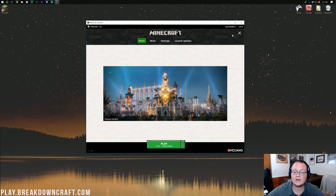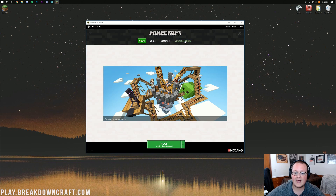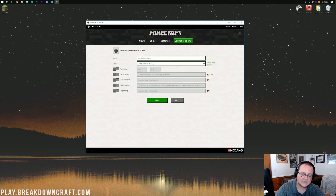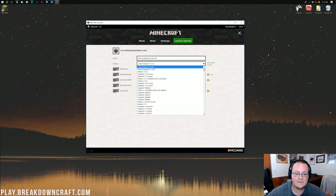If it doesn't update, go over here and click the three arrows in the top left, then click on Launch Options, and then add a new profile. I'm going to call this profile Play.BreakdownCraft.com — that's our 1.13 Minecraft survival server, which is absolutely incredible. If you're looking for an awesome, fun place to play survival, come play on Play.BreakdownCraft.com. Once you've named your profile, go next to Version and select Release 1.13.2.